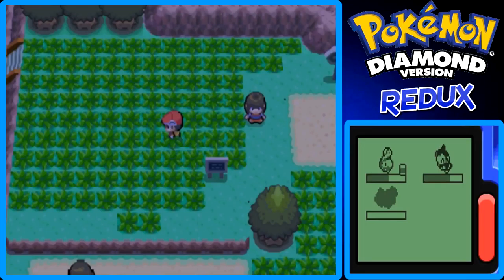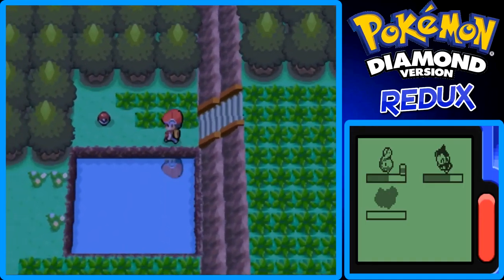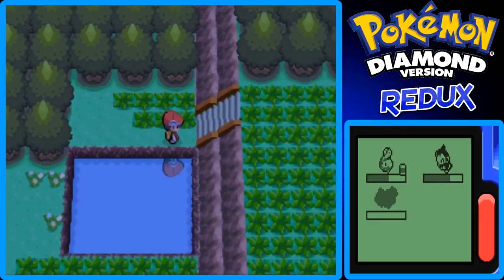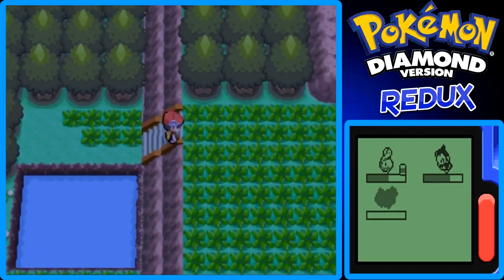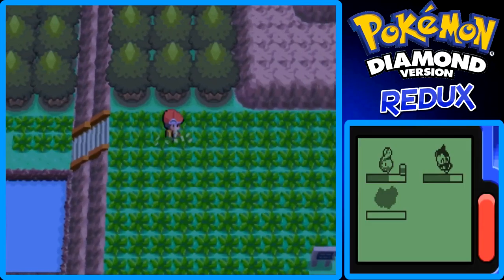Before I got interrupted — we battled all the trainers on this part of the route, so that's good. Right here's a Repel, but I wouldn't recommend using it to get across this big patch of grass right now, because this is your first Repel and you kind of want to save it for later on. And as I say that, the first encounter with the first patch of grass — wild Pokémon appears.